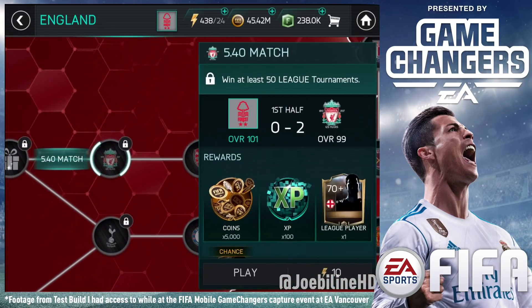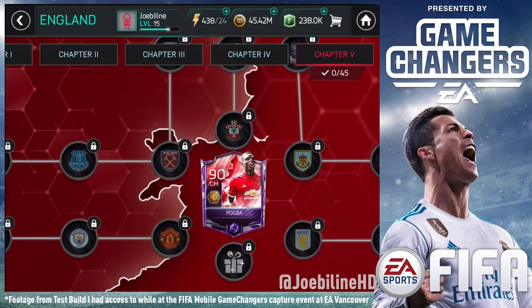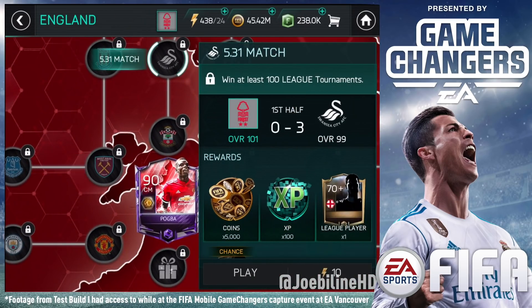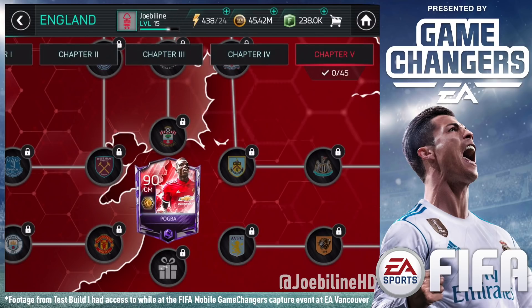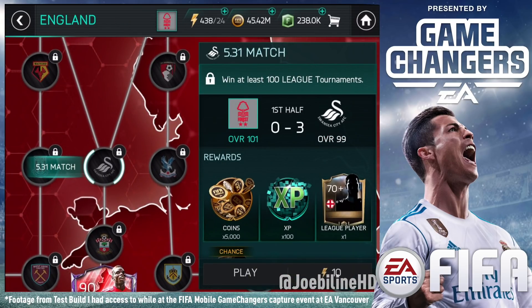In Chapter 5 when it gets serious, you're playing against a 99 overall Liverpool and you need to have won 50 league tournaments. These requirements aren't final, and from speaking to EA while I'm here, it looks like they're going to lower the requirements for some of these — because 50 league tournament wins, and Swansea there needs at least 100 wins in league tournaments, which is a minimum of 100 days. They've put these in place because they don't want you to unlock him on day one.